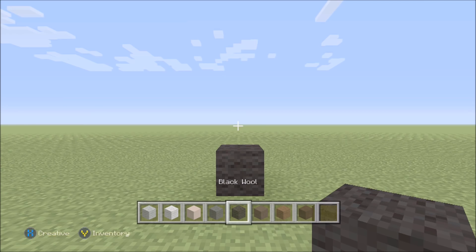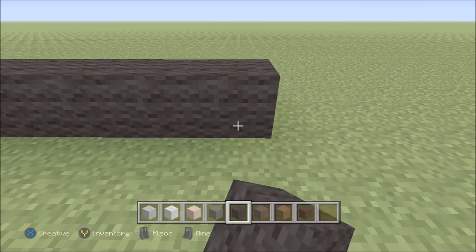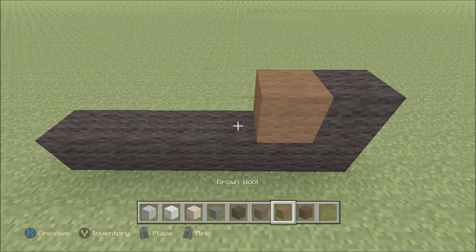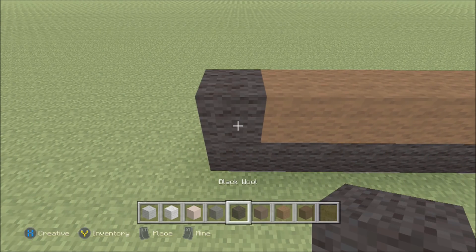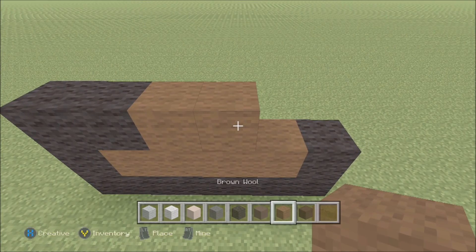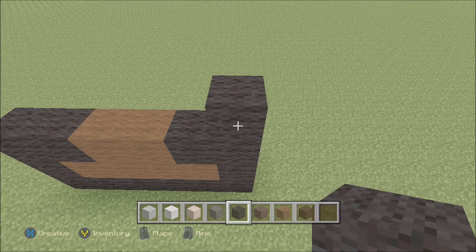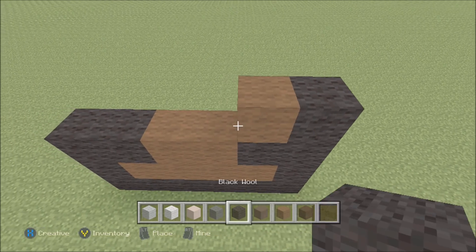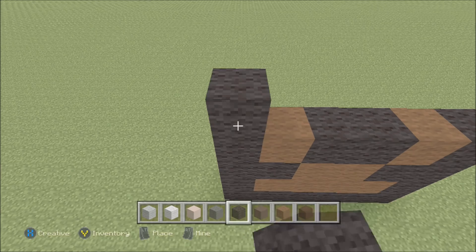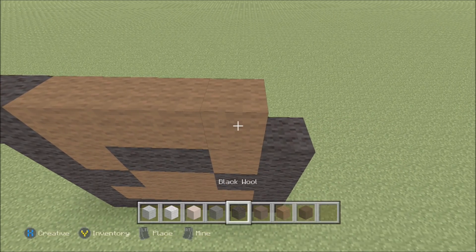We've already got one block of black wool down. To the right of it, go ahead and add five more black: 1, 2, 3, 4, and 5. Build up on the right above the black with black. To the left of it, add 4 brown wool and then a black. Build up on the left above the black with black. To the right of it, add a black, then 2 brown, then 2 black.